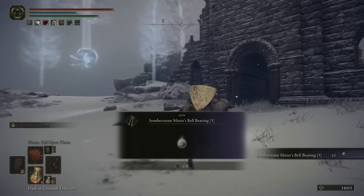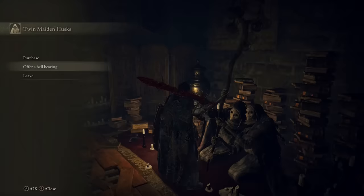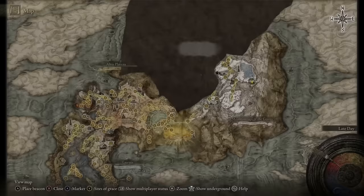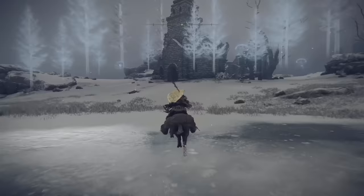The Somber Stone Miner's Bell Bearings 3 and 4 allow you to purchase Somber Stones 5 through 8 from the shop at the Round Table Hold. The Somber Stone Miner's Bell Bearing 3 is located right outside the First Church of Marika, at the bottom of the frozen lake in the Giant's Mountaintops area. The body with the bell bearing is located right outside the front door, so it's hard to miss.